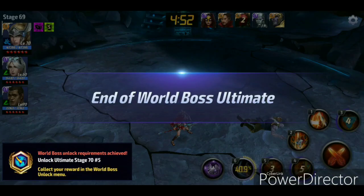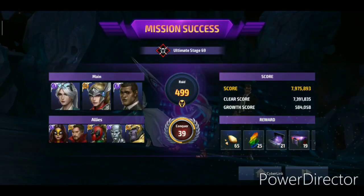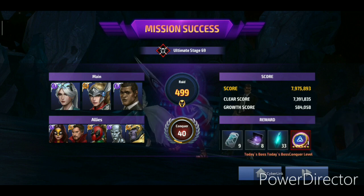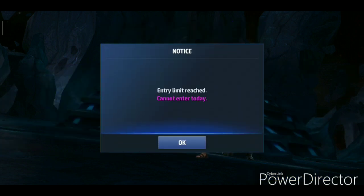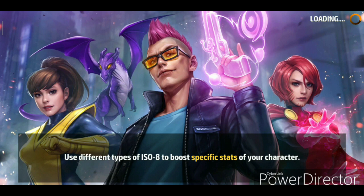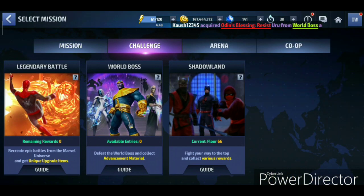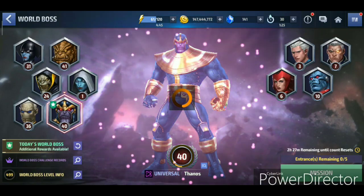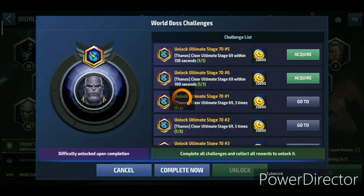Eight seconds — Thanos Stage 69 under 100 seconds, done on the first try! Can we get the resist? Yo, 40! We got 40 and we got 33 more CCF — that's really cool! We got 33 CCF and we reached all entries for today's world boss ultimate. That's Stage 69 Thanos under 100 seconds. We completed both the 100-second and 150-second challenges. Onus blessing resist acquired from world boss ultimate — that's how we do it!